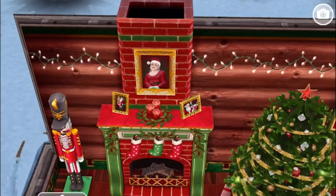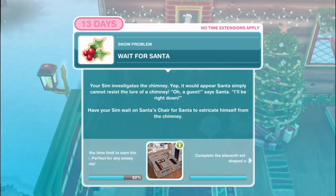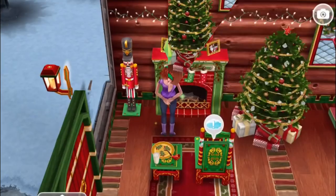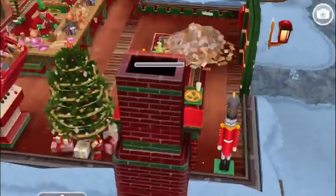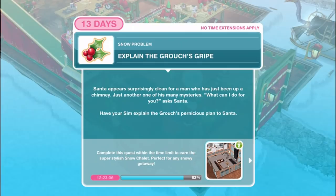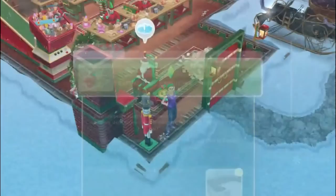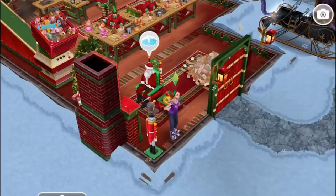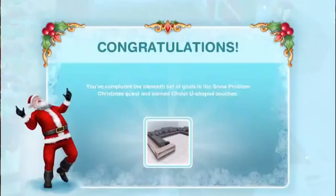Wait for Santa. Your sim investigates the chimney - it would appear Santa simply cannot resist the lure of a chimney. Oh, a guest, says Santa, I'll be right down. Have your sim wait on Santa's chair for Santa to extricate himself from the chimney for 48 minutes. Explain the grouch's gripe - Santa appears surprisingly clean for a man who has just been up a chimney, just another one of his many mysteries. Have your sim explain the grouch's pernicious plan to Santa for 11 hours and 15 minutes.